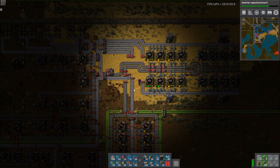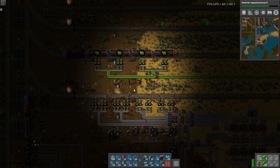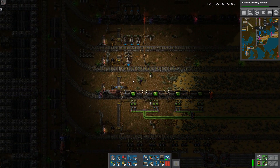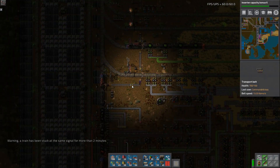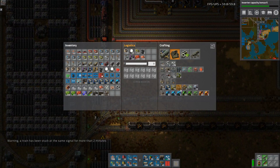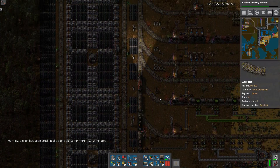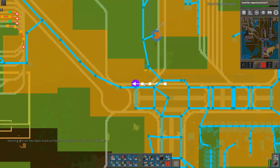Or I could just make a beacon factory here. The problem is I need steel as well, so I'm not exactly sure if I want to build it here. Because he parks forever here and I'm kind of running out of train stations to use.